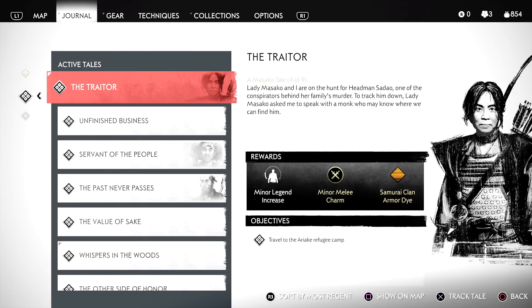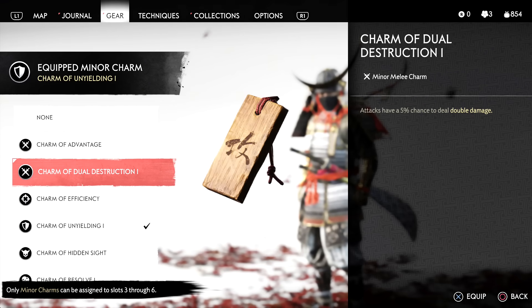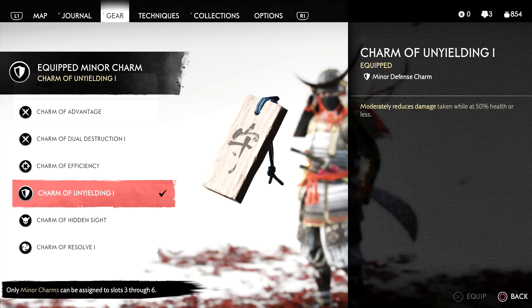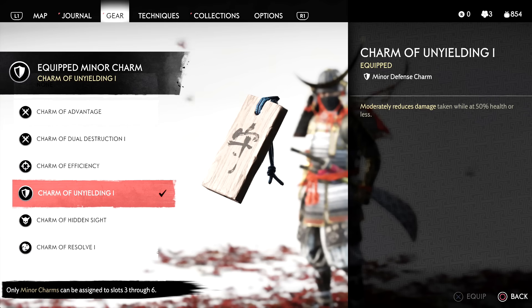Journal updated - the traitor. So as you keep going you get more. Dual destruction charm - any attack has a 5% chance to double damage. Oh my goodness. I kind of want to put that on, but I feel like this other charm moderately reduces damage. If it's a halfway increase then yeah I want it on. 5% chance is very small, but it might save me. Also this is a permanent passive thing - it always triggers that chance. So I'm gonna keep that on.